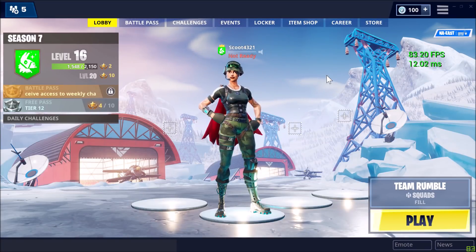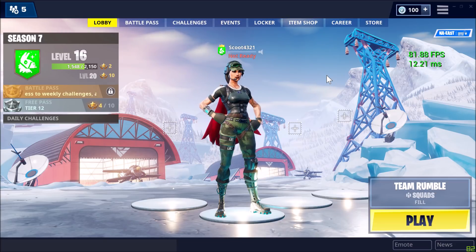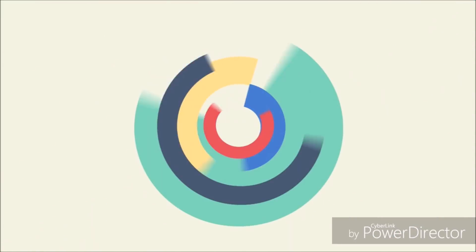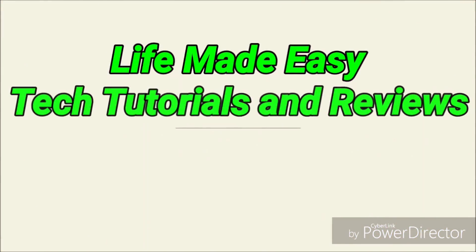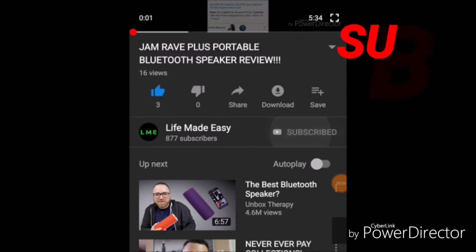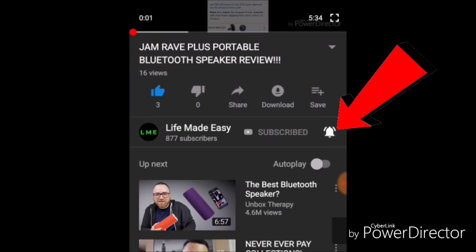Hey, what's going on guys, welcome back to an episode of Life in EasySang. I'm showing you guys how to show your ping in-game in Fortnite on a PC. Make sure you guys hit that like button, subscribe to the channel, and hit that notification bell to get notified exactly when I upload. Comment down below, and now let's get into the video.